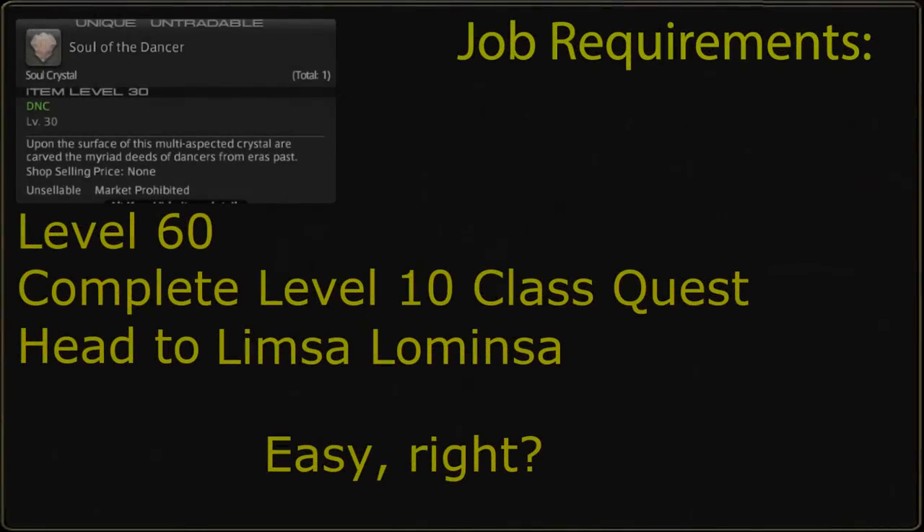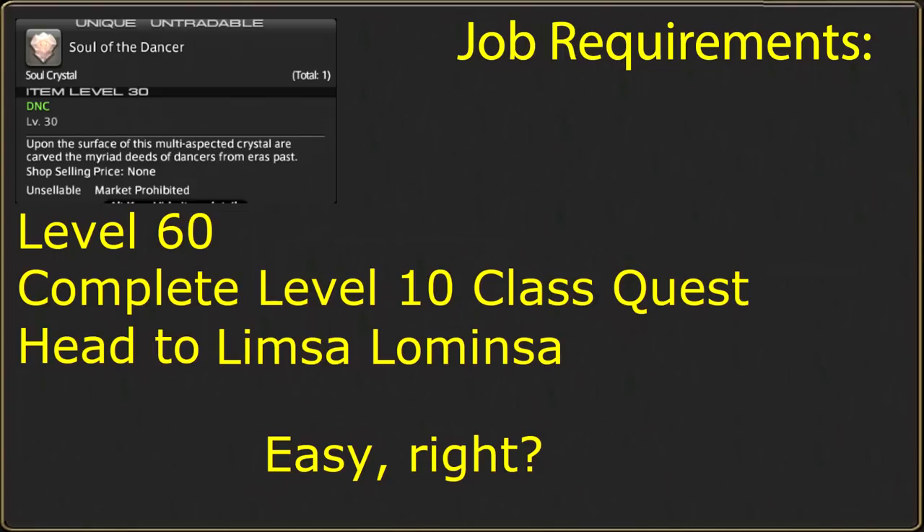Obtaining Dancer is simple. Provided you own the expansions, at level 60 you will be able to undertake the job quest to obtain Dancer in Limsa Lominsa, south of the Aetheryte Plaza near the Rogue's Guild. It has no base class, so any battle class or job may pick this up. You must also complete your level 10 class quest from your starting guild, which is almost guaranteed to have been achieved just by normally playing the game.